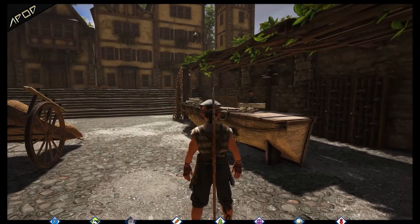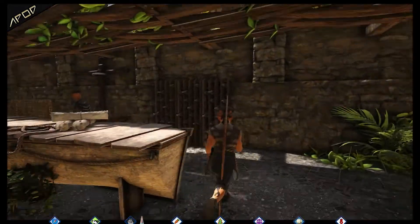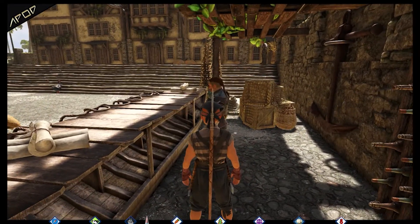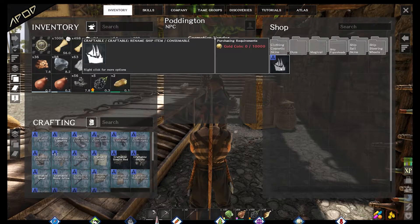The cosmetic vendor sells cosmetics for clothing, ship figureheads, and even monster taming tokens for gold — those to be used in late gameplay. I recommend you to take some time and browse through this NPC's stock of available items.